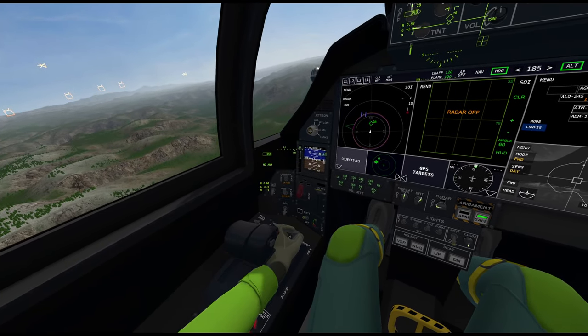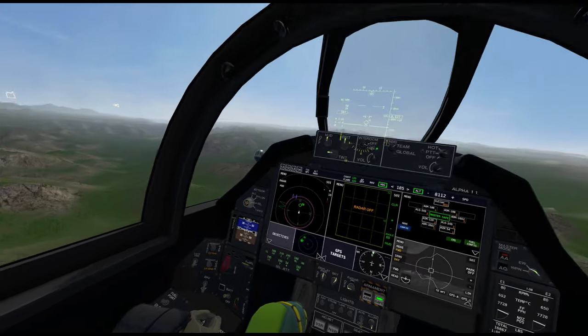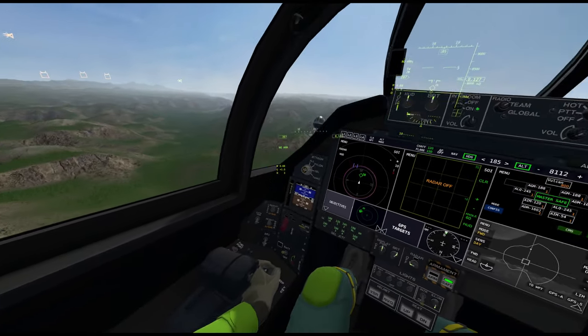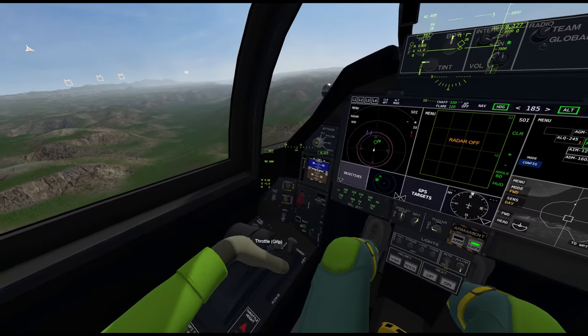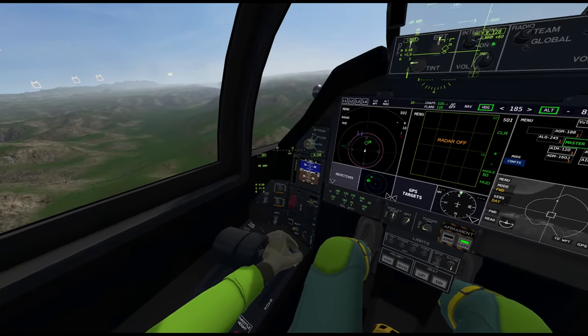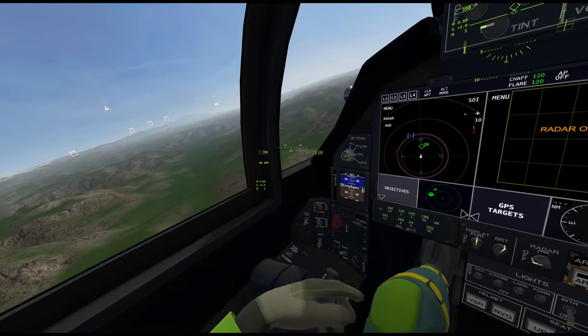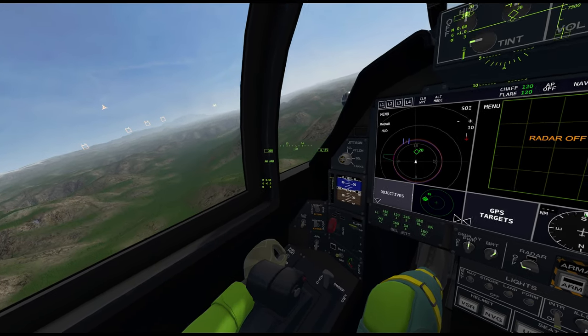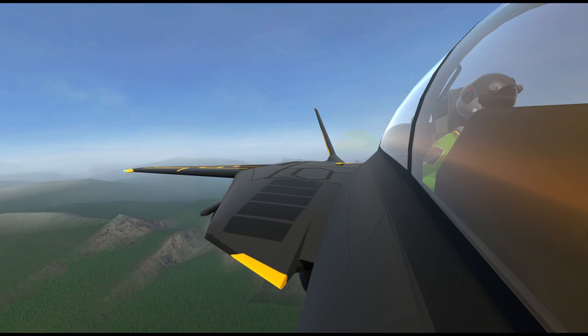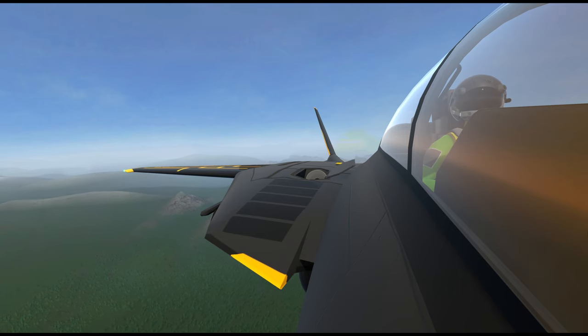If you set wing sweep to auto, the plane will decide what angle the wings should be at. Bring it forward and they remain full forward, back is full back. This is manual control and this is auto. This is the fuel port — there's a fuel port on your right side for aerial refueling. You need to have the fuel port open to refuel the aircraft, and after you're done you can just shut it off.